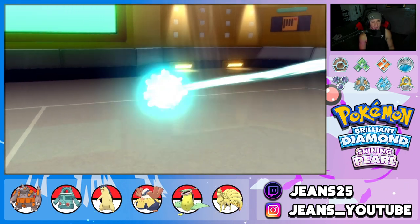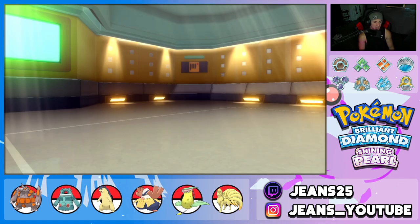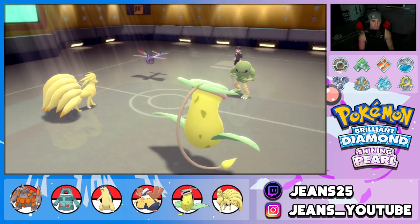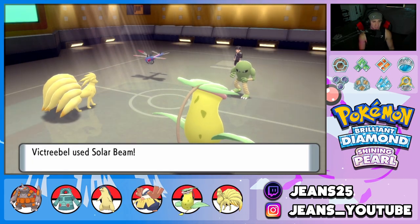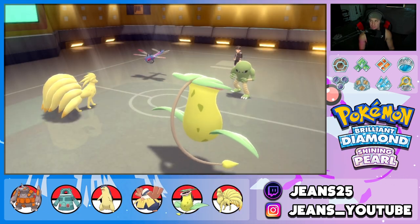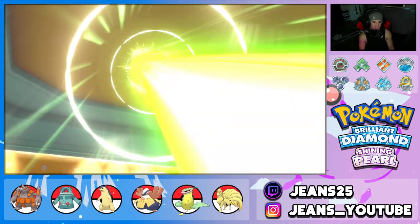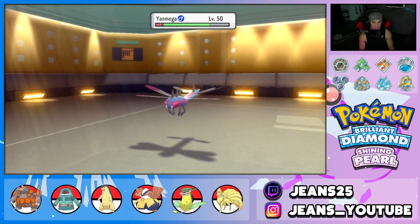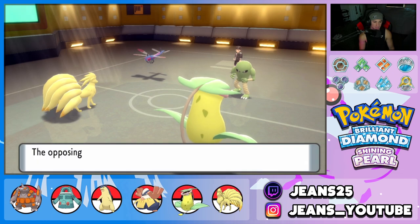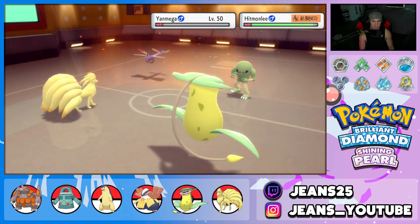He sends out Yanmega — that thing is dead, even though it's shiny and looks ridiculously cool. Vileplume drops a Solar Beam and gets solid damage. Heat Wave comes in to clean up — Hitmonlee dodges it but we take out the Yanmega. Sun Squad does not play around! Solar Beam coming in hot, solid damage, and Heat Wave follows to clean up.